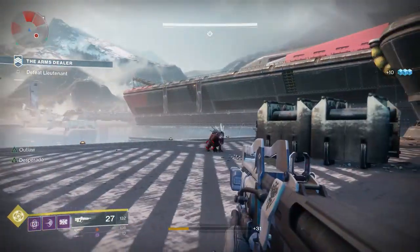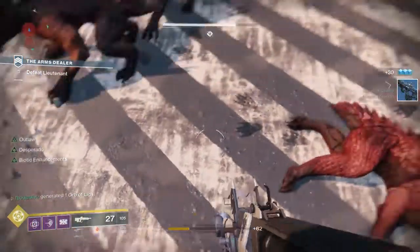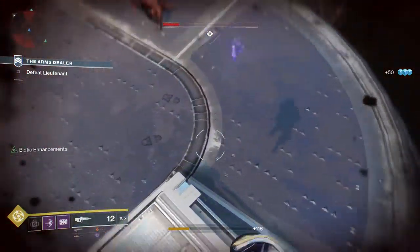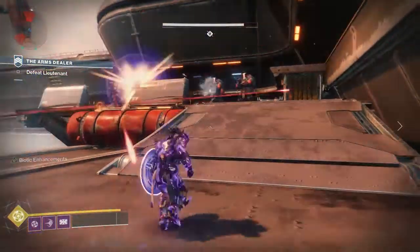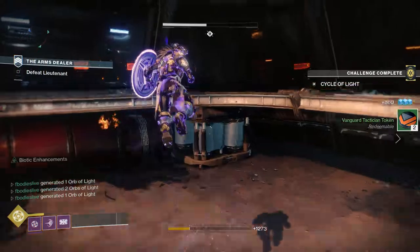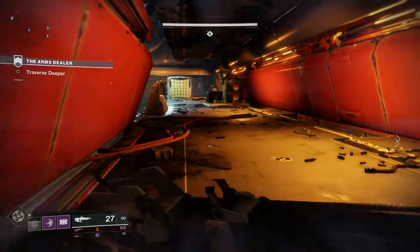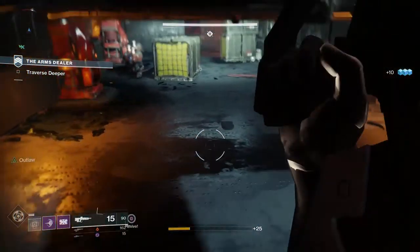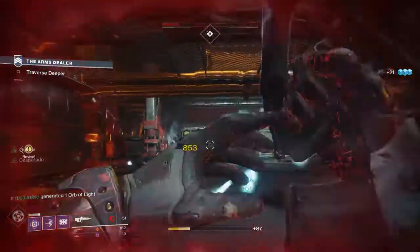First up: reduces incoming melee damage, builds super energy, and negates blackout. In a normal activity, an enemy might melee you and only do 50% of what it would normally do. As a Titan you can get up in somebody's face and duke it out, because we all know up-close melees in this game are pretty crappy. If blackout is on, instead of a one-hit kill it does maybe 75% damage. Also, if you get melee'd it should build a good chunk of your super energy back.